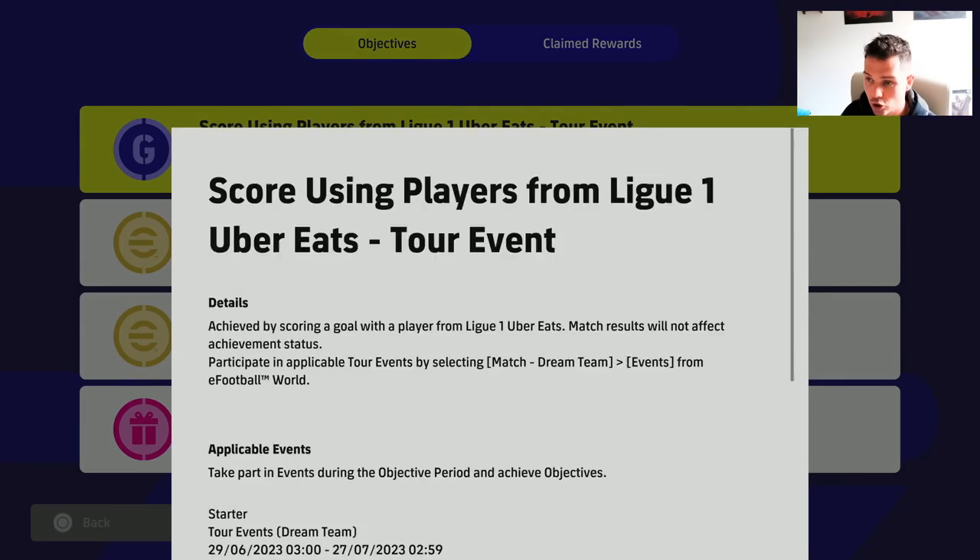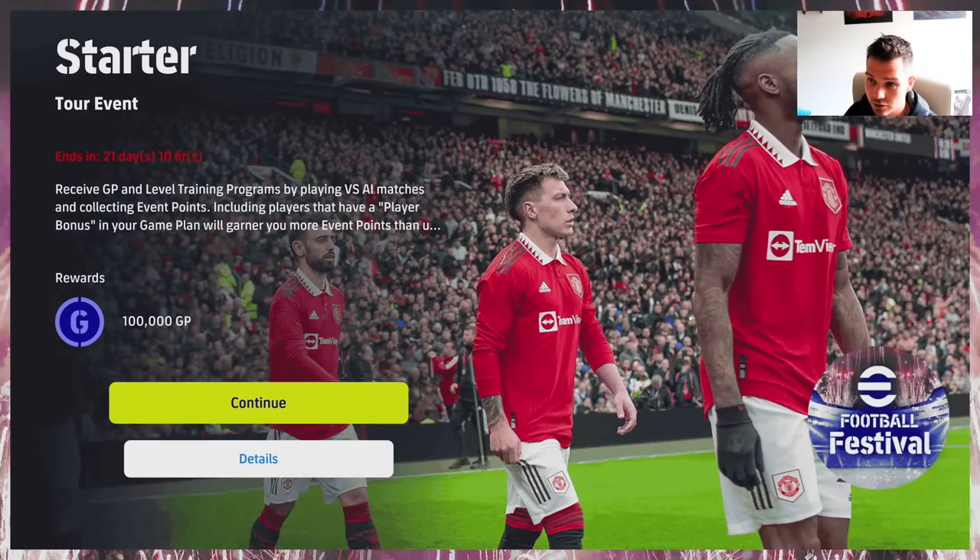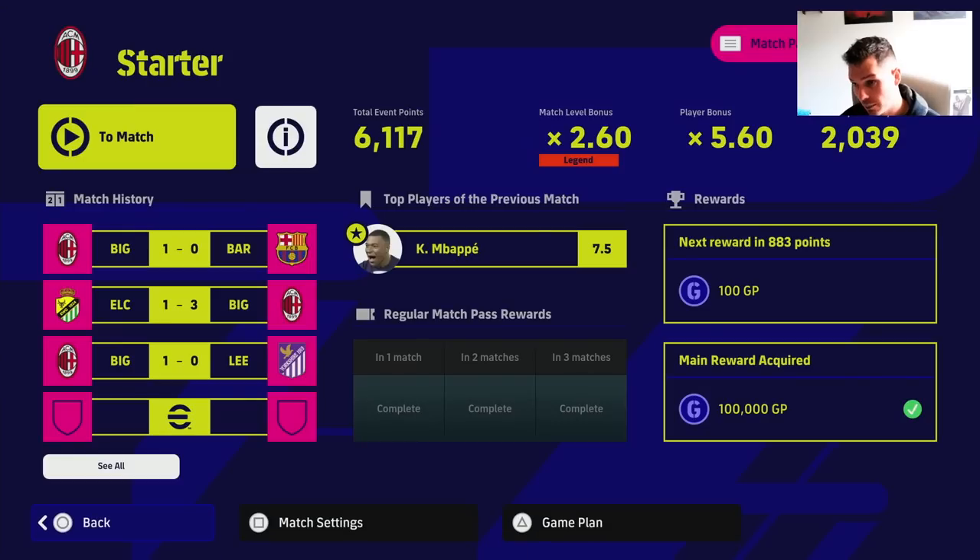You can play on any difficulty as you work through this. Go back into the challenge event — it doesn't matter if you've passed it or not. You can go in, play on the lowest difficulty, score three or four goals, let the AI complete the match, go back out, get your objectives. You'll be adding more objectives as time goes on. Don't panic if you don't see all the objectives — they unlock over time to get your free spin and free coins. Hopefully it's been a thorough one — don't forget to subscribe and you'll smash it over the next couple of weeks!